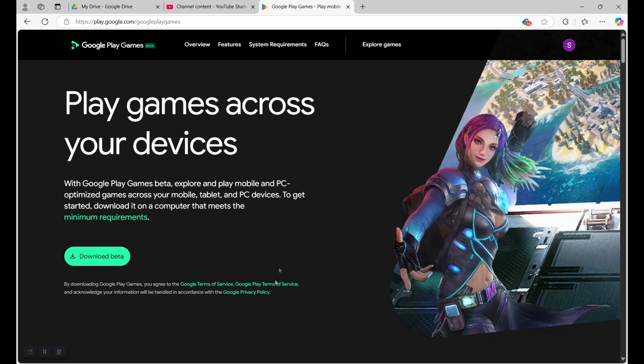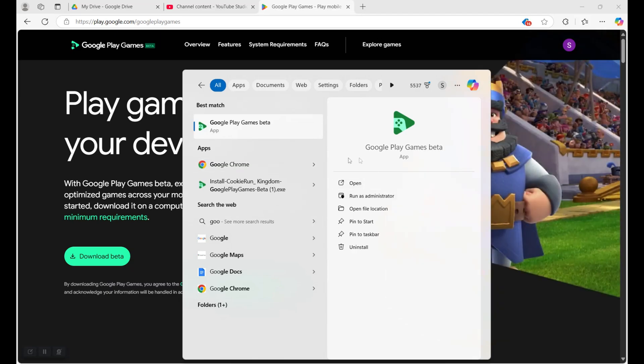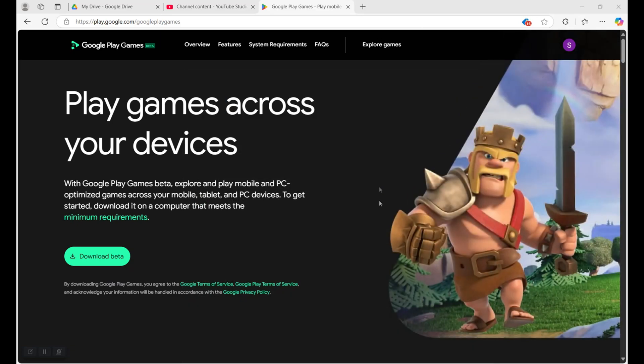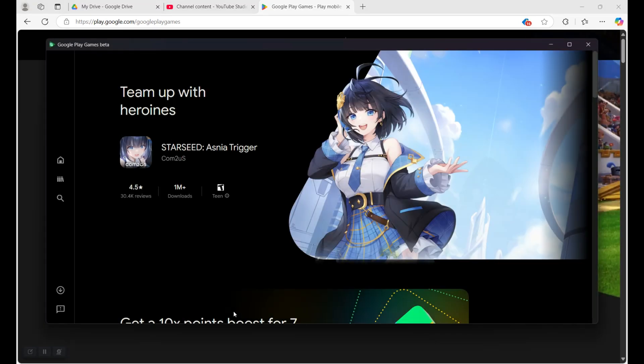So once that's done, go here — because a lot of people don't know this is a thing. This will be a thing right here: Google Play Games beta. Just type in Google Play Games and the beta right here should pop up. Hit open. Once you hit open, it will start to open. Let me go ahead and close this out so y'all don't have any problems. Boom.